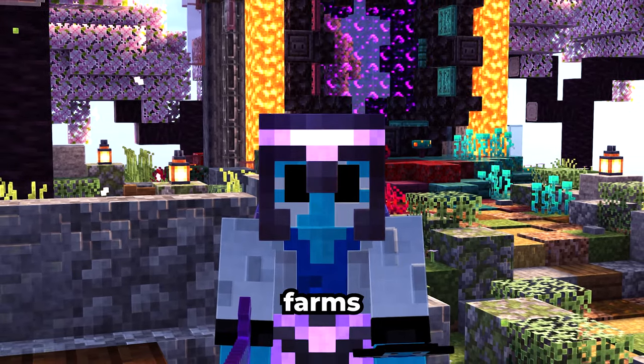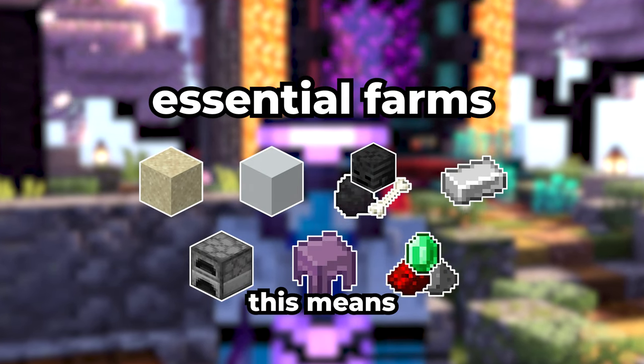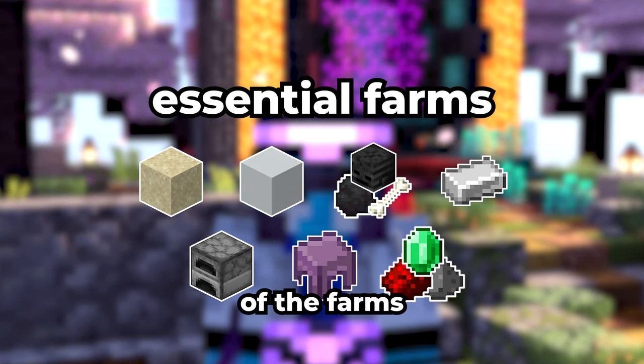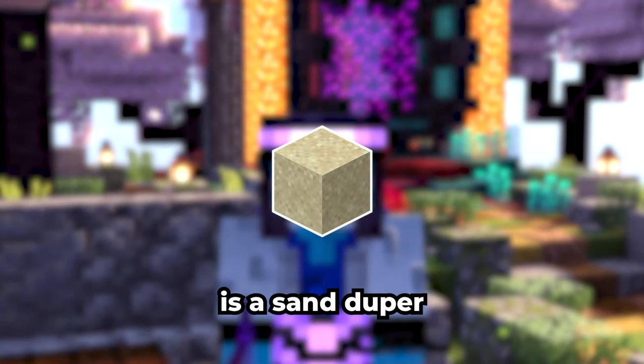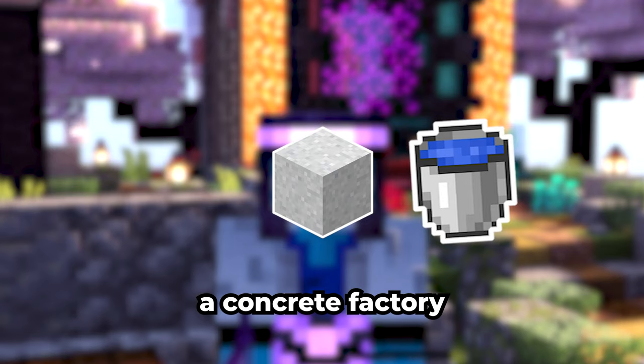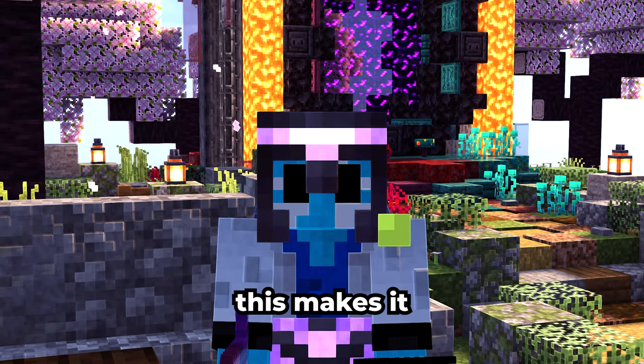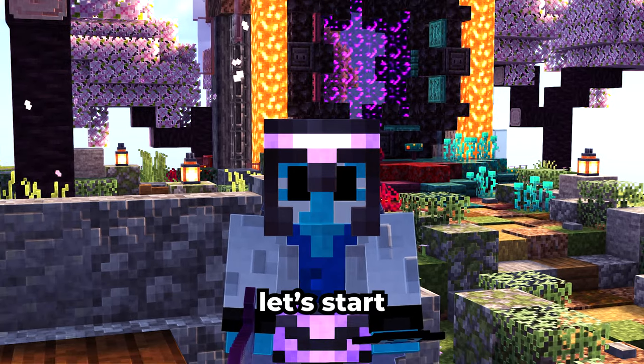Now let's start with the actual farms. The first few farms I'm going to build are the most essential ones — I can use these already to build the rest of the farms much easier. The first one is a sand duper, and because it can also produce concrete powder, I'll add a concrete factory on the other side to convert the powder into solid concrete immediately. This makes it like a two-in-one farm, so let's start collecting resources.